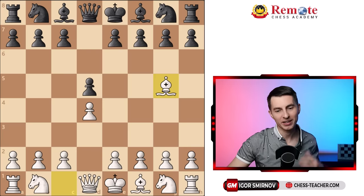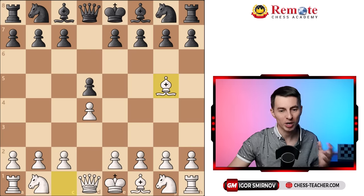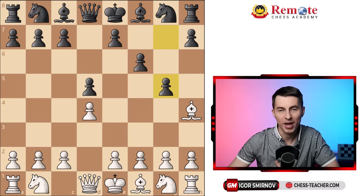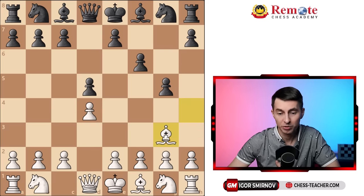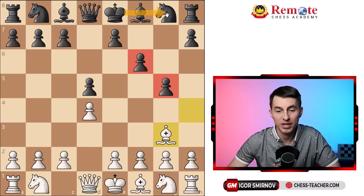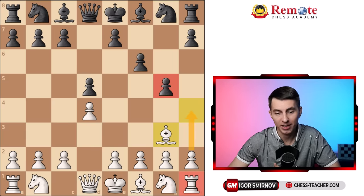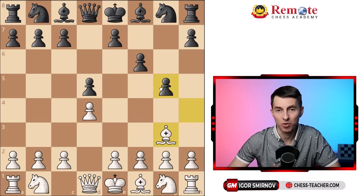Another cool thing about the bishop g5 move is that it is somewhat provocative. It's quite popular for black to try to chase it away by going pawn h6 and then pawn g5. And although they do push your bishop back, it's just a bad mistake for black. Why? Because they weaken their kingside, and your bishop goes to g3 — it's perfectly safe there, there's no way for black to attack it any longer, plus your bishop is on this active diagonal. Like in the London System, you do want your bishop on this active diagonal anyway. But now the pawns are weakening black's position completely — they can never castle kingside safely, it's going to be extremely dangerous, and they can't undo it. Anytime you want, you can play h4, start attacking, and activate your rook.